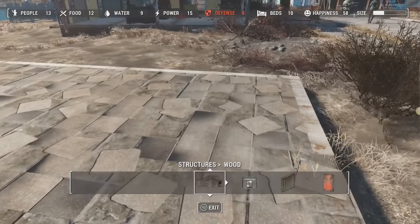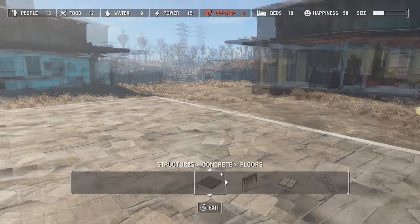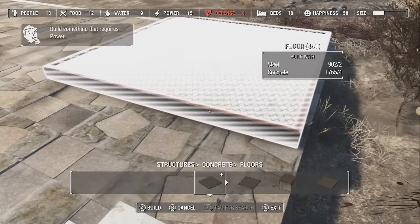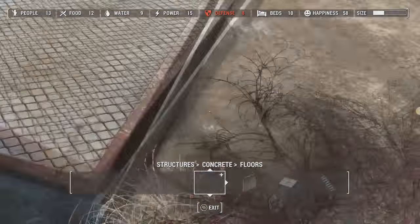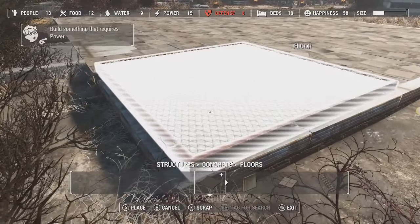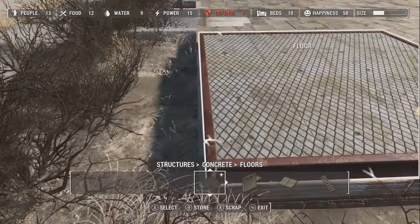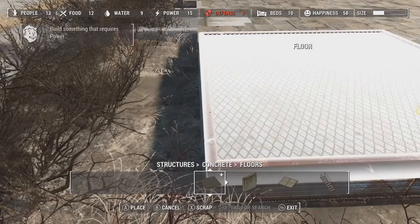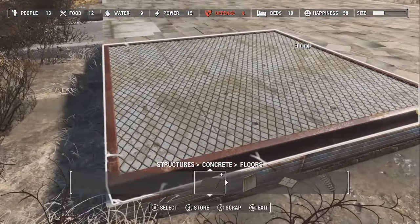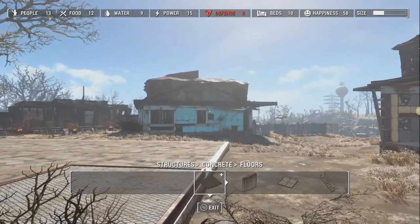We don't actually need to put a floor down, but I at least want to put a floor down so I can get my walls started correctly. I spent four days at Diamond City Market to get 902 steel. If you wait 48 hours, vendors replenish. But if you're looking for steel, Percy — the robot that runs Myrna's Junk Store at night, it's the only shop open at night — Percy actually carries like 400 steel.